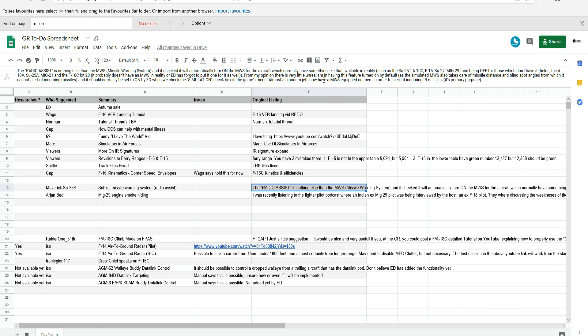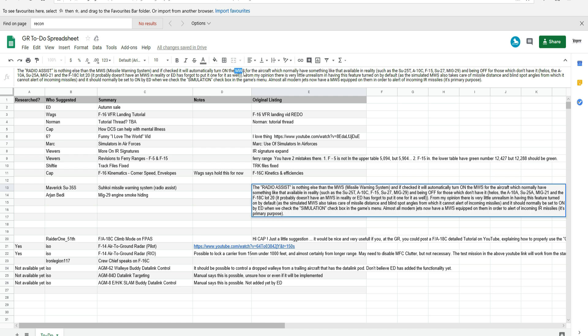All modern jets now have NWS equipped on them to alert of incoming IR missiles — its primary purpose. We need to talk about what the NWS system is, because it's not the same as an RWR. An RWR gives you audible and visual warnings when a radar-guided missile is fired at you. An NWS has nothing to do with radar detection — it literally detects missiles by the heat of their engine, so it can warn you not just of radar-guided missiles but of IR-guided missiles, SACLOS missiles, and basically any type of missile, even air-to-ground missiles.